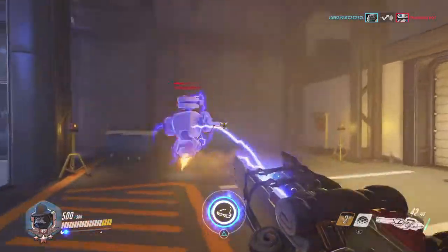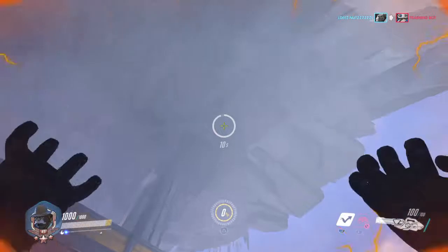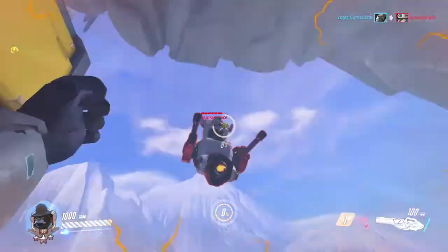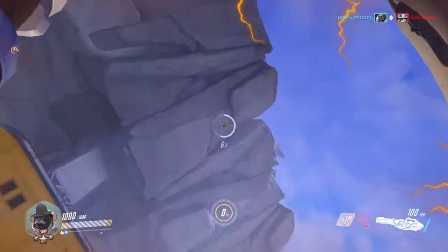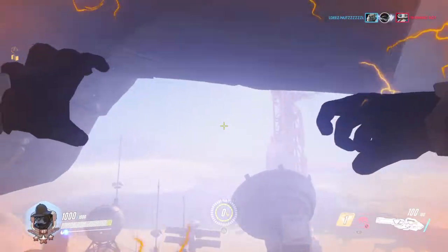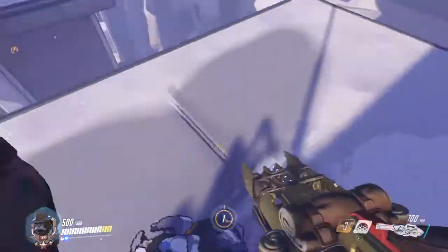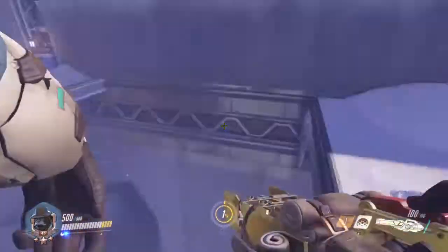If you're about to jump off the map, your ult can save you — jumping off the map and using it is really good for that. And if you time it right, look — I just jumped and I have another jump afterward, because once your ult ends you get your jump back instantly.